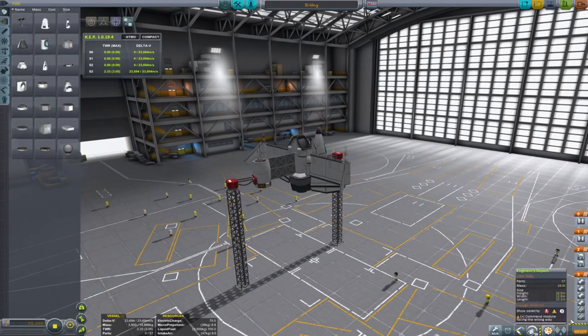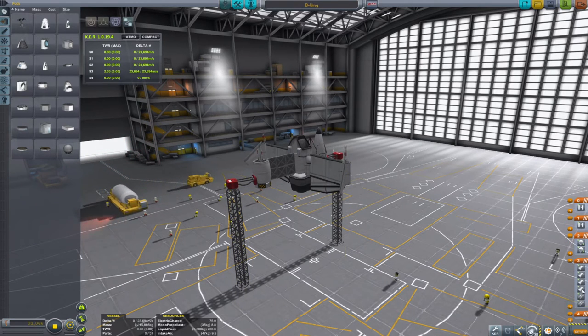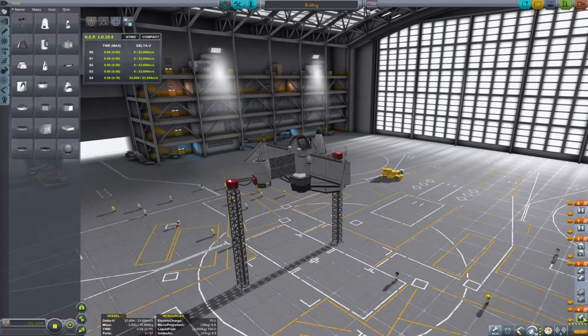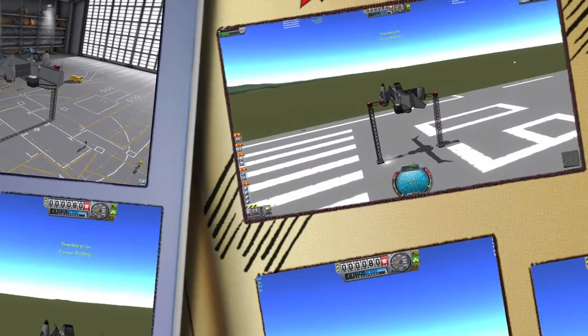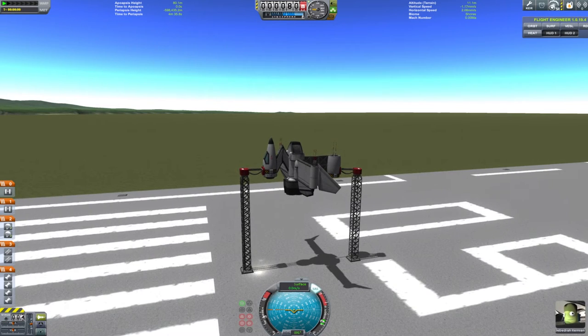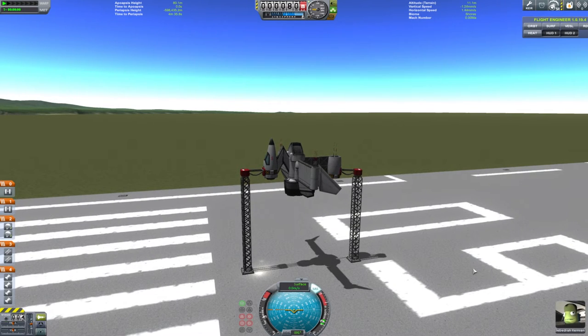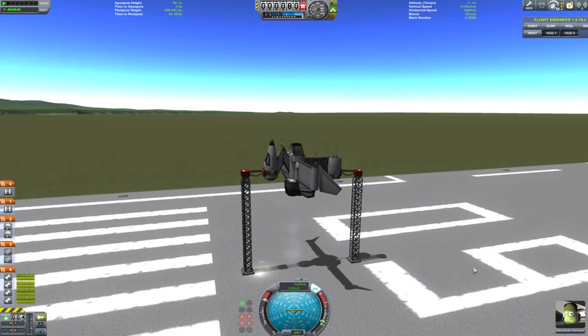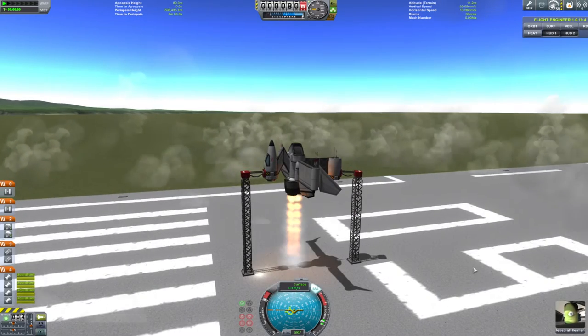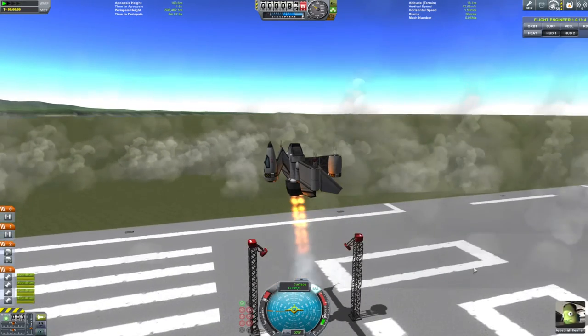So, staging. What I really meant to do was put the engines on first. Yeah, we know that now, don't we? Let's try again. Come on Jebediah, get yourself going. Full throttle, engines on. That's better. Turn to afterburner by pressing one. Release. And we're away.